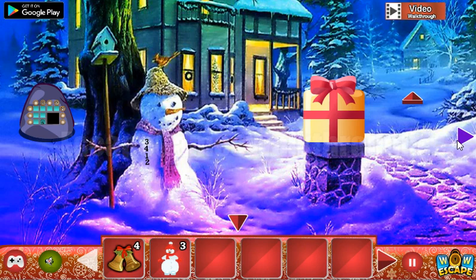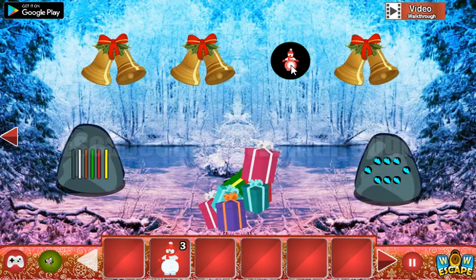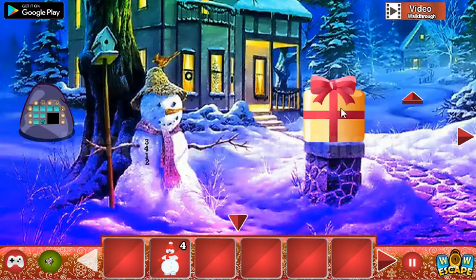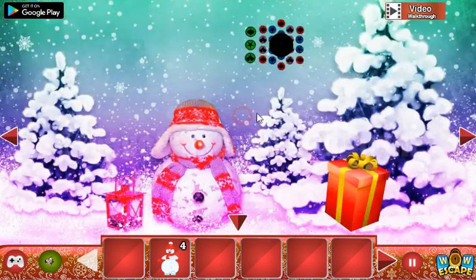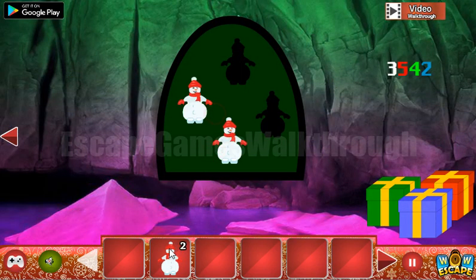To get the fourth snowman we need to put the four bells into their slots. Now let's go to escape! If this video helped you, please leave a like, subscribe, and bye.